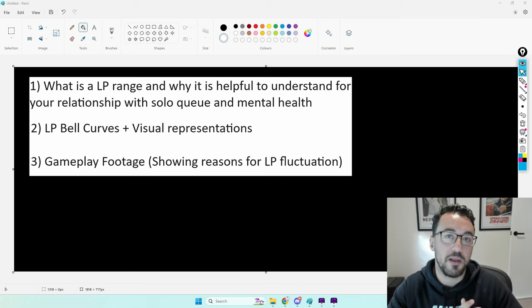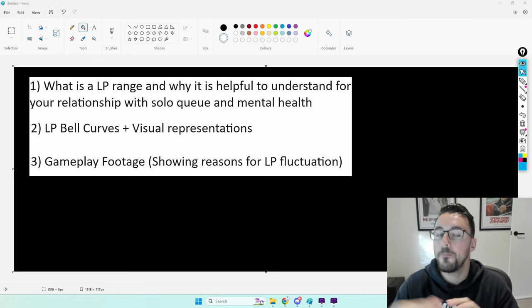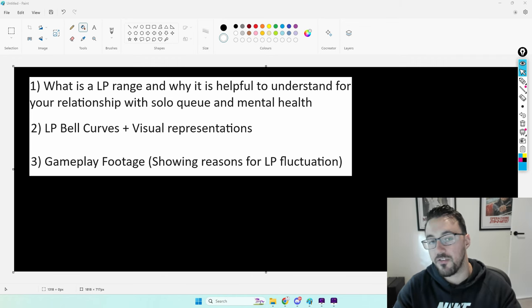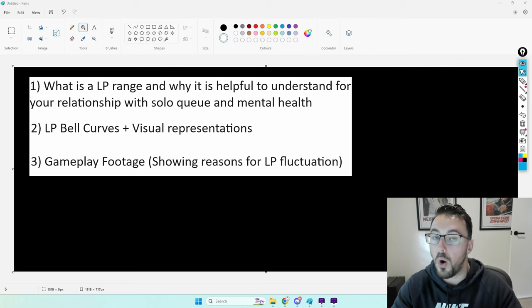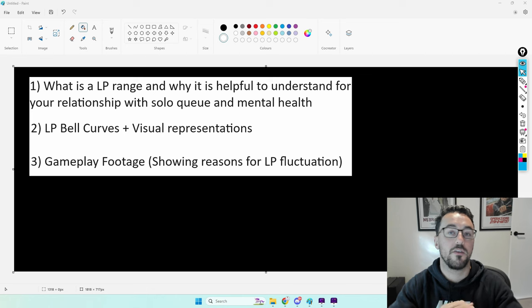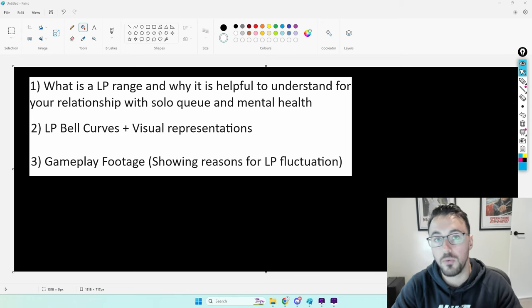There are three main things we're going to be covering today. First, what is an LP range and why is it helpful to understand LP ranges for your relationship with solo queue? Second, LP bell curves and visual representations of what an LP bell curve may look like. And third, some examples of gameplay footage which may explain why you potentially will fluctuate in wide varieties of LP — or why you may not fluctuate at all.